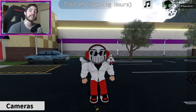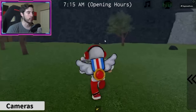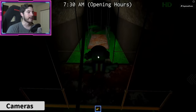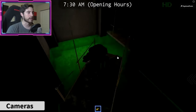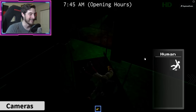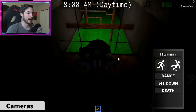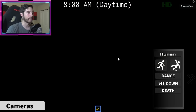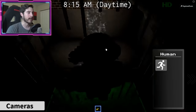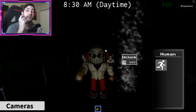Secret character number eight: head over to this side of the map and look for a manhole — go down it. Get out your flashlight. You'll need to do this obby. Do a little hop here, be careful not to go too far. Go through the pipes, turn on sprint to get on top of the pipe, and at the end interact with the smoke — that's how you get secret character number eight.